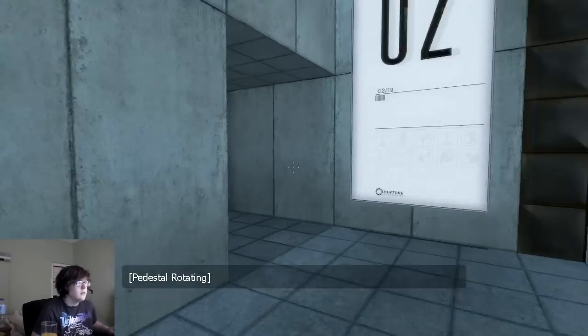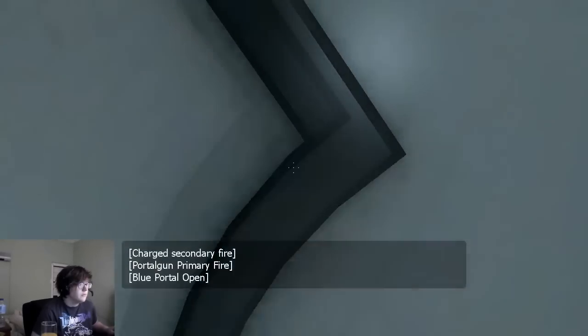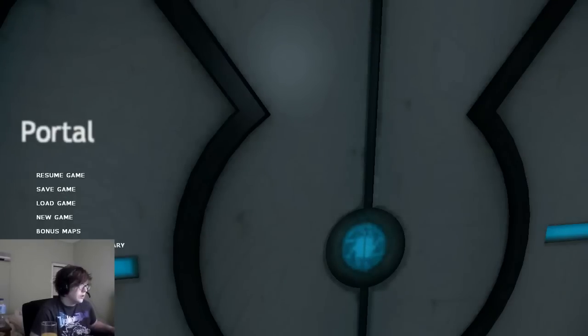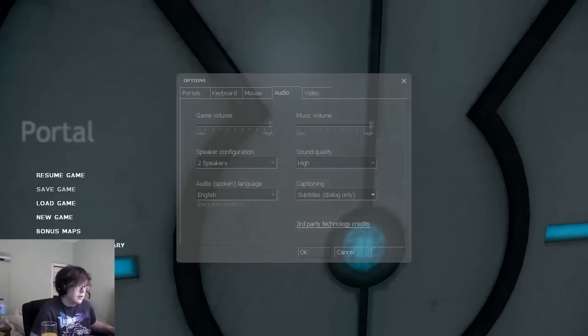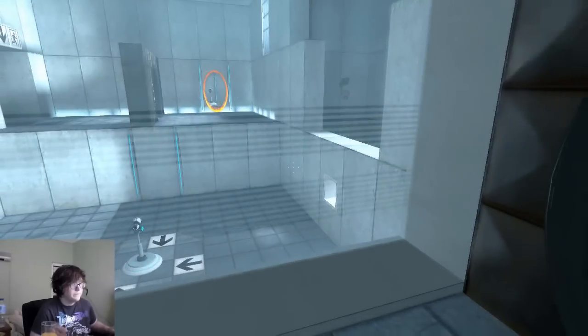The residue in the blood is not part of any test protocol, but is an unintended side effect of the Aperture Science Material Emancipation Grid, which may, in semi-rare cases, emancipate dental fillings, crowns, tooth enamel, and teeth.